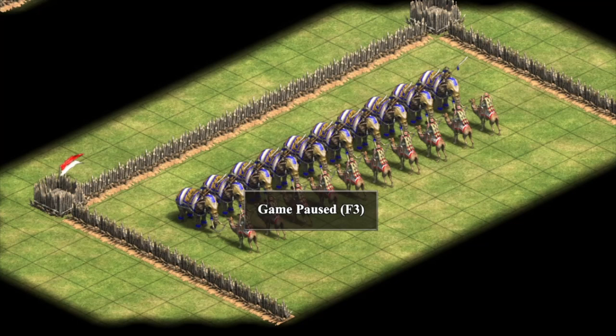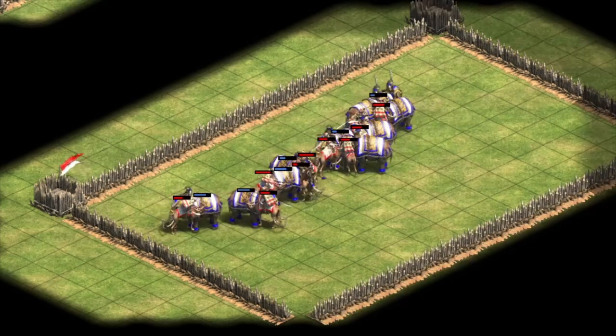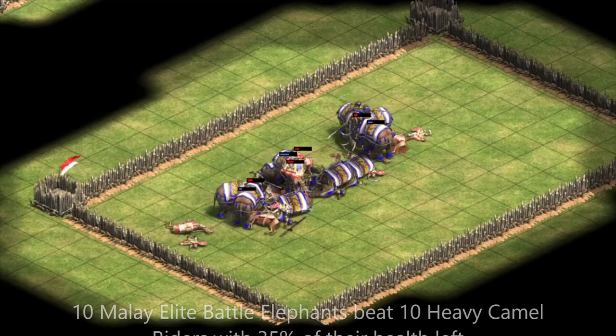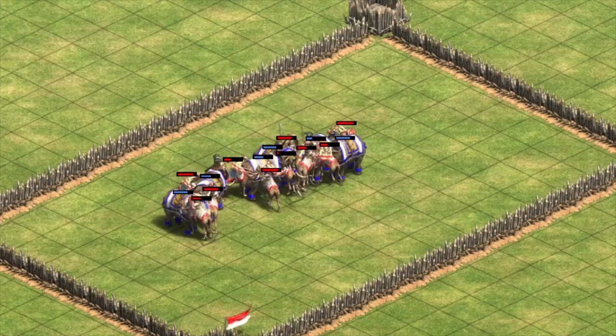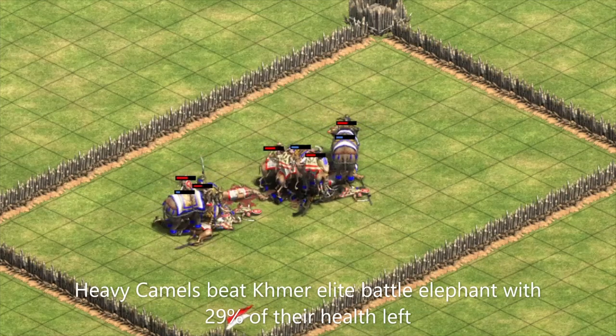But what about Imperial Age and heavy camel riders? It is important to note that heavy camel riders get double the bonus damage of regular camel riders, going from 9 bonus damage against cavalry to 18. In Imperial Age, we are now able to get out a full 10 Malay elite battle elephants for 1140 resources to take on 10 heavy camel riders for 1150 resources. This means that our Malay elephants are able to win over the heavy camels, keeping around 35% of their health left. Meanwhile, our Khmer 6 elite battle elephants actually do get countered by heavy camels, with the camels winning with 29% of their health left.